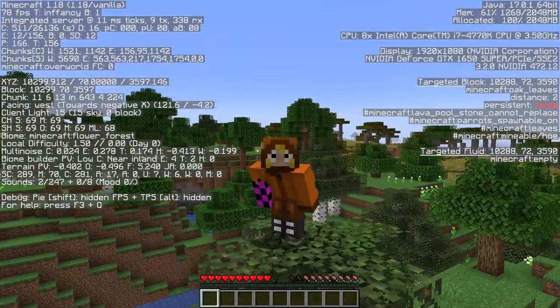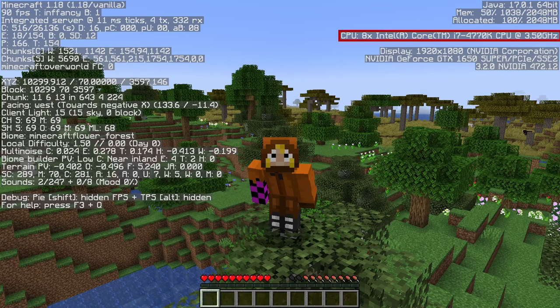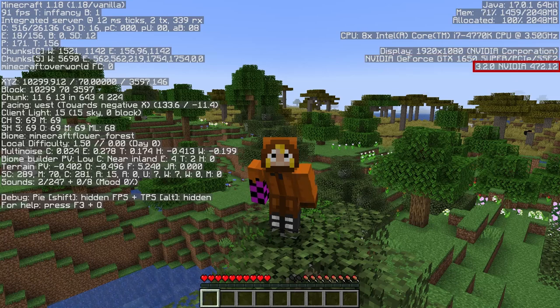On the right side of the screen, the top right section will show you your Java version, your memory allocated, what your CPU is, what your display is, what your graphics card is, and what your graphics driver is.